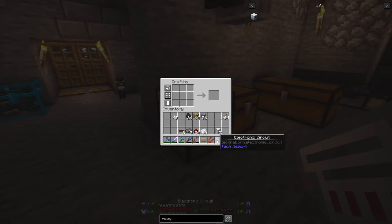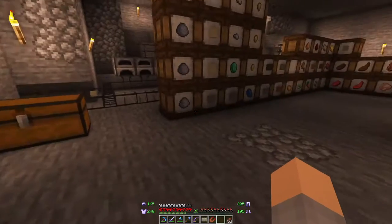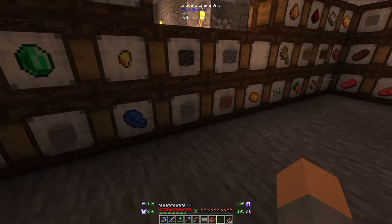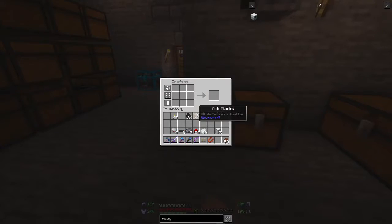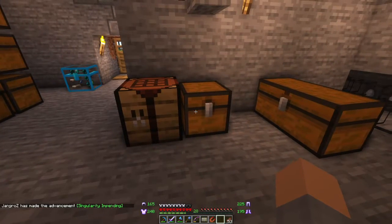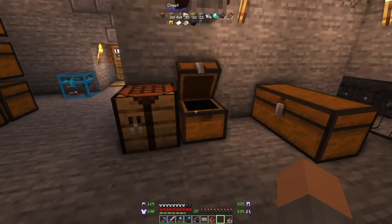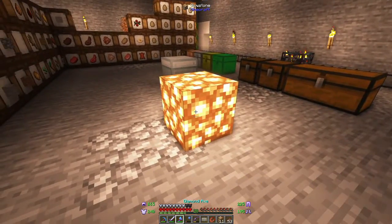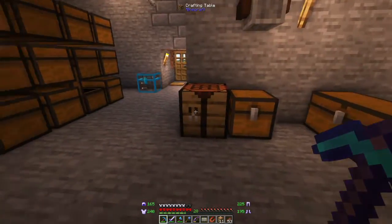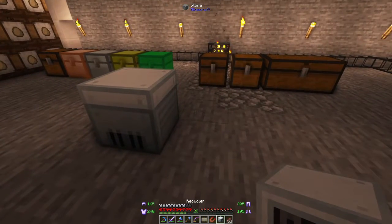All right, we're getting close. Let's make the recycler now, which needs circuit boards and a compressor - we need stone for that so let's grab some stone and dirt. And there is our compressor. Finally we're going to need some glowstone dust, which we've got some glowstone from our cleric. Let's just break one of those, quickly grab some glowstone, and now we should be able to make the recycler. We'll put it down right here next to our generator.